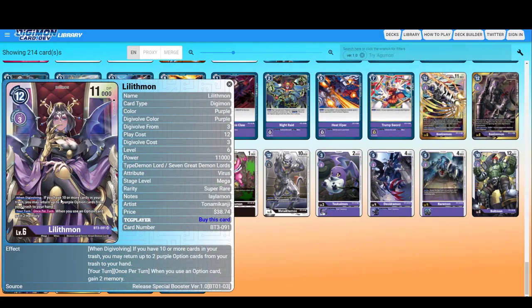Lilithmon — when Digivolving, if you have ten or more cards in your trash, you may return up to two purple option cards from your trash to your hand. Recycling effect. Once per turn, when you use an option card, gain two memory.